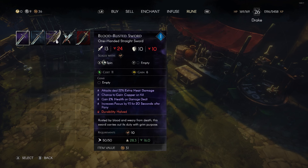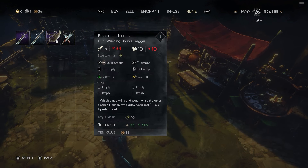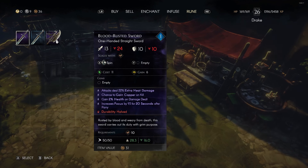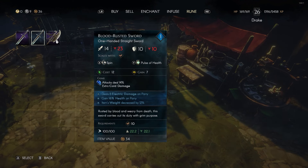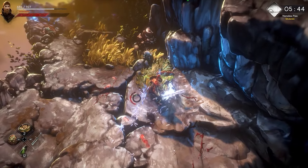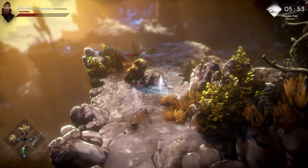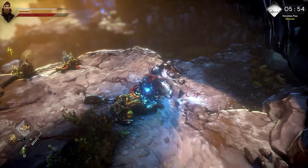Now let's talk about infusing. This gives you the ability to take any gear with open gem slots and increase it with various gems you find in the open world. This will be by preference — whether you want to reduce the item's weight, increase armor, gain or lose experience, or increase focus. You can enhance your gear this way and the gems will do different things depending on what type of item they're slotted into. The gems also have a different effect based on the position you put them in — weapon, shield, gloves, chest — all have varying effects.